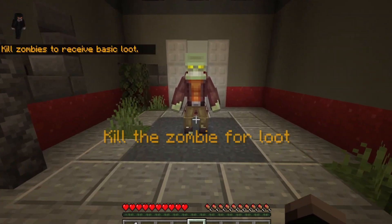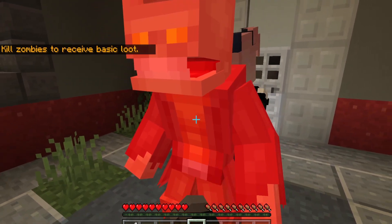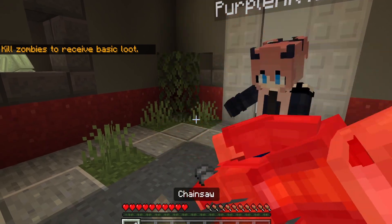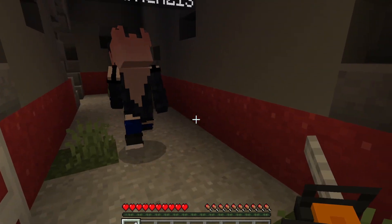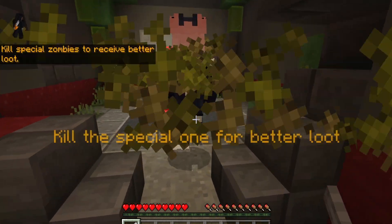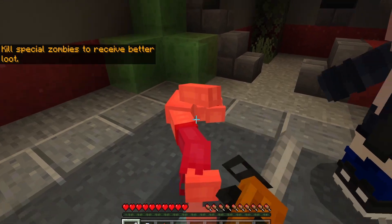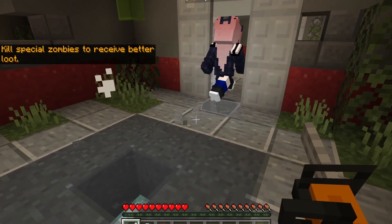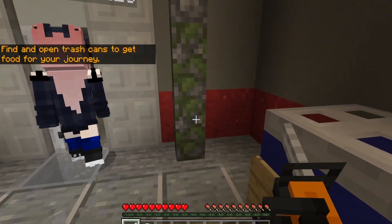Here's one of the zombies — kill a zombie to receive basic loot. We got a chainsaw! We've actually played this before, we just didn't film it. We thought everybody would enjoy it, so we decided to film it. We figured we'd go through the tutorial to show everybody the different things you can do.